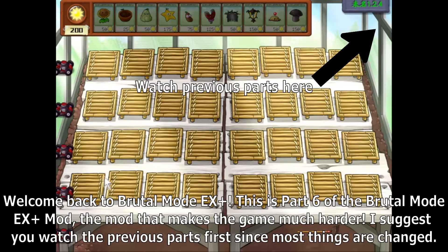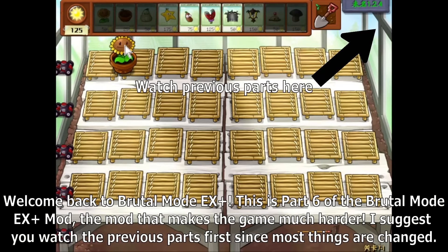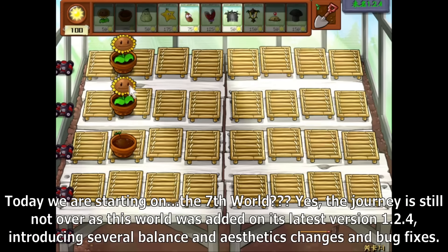Welcome back to Bruno Mode EX Plus. This is part 6 of the Bruno Mode EX Plus mod, the mod that makes the game much harder. You should watch the previous parts first since most things are changed. Today we are starting on the 7th world. The journey is still not over as this world was added in its latest version 1.2.4, introducing several balance and aesthetic changes and bug fixes.